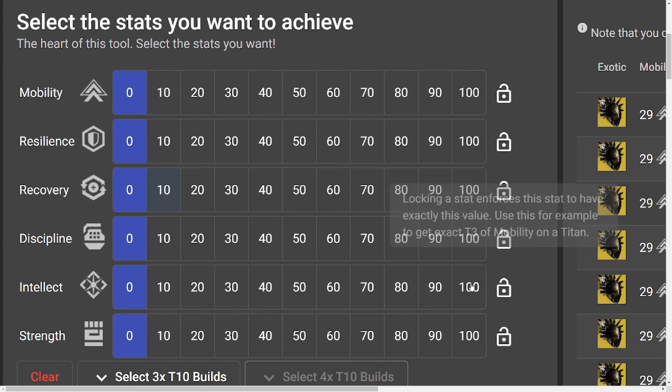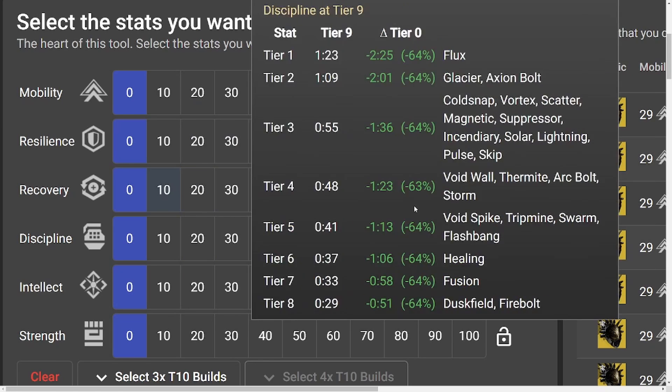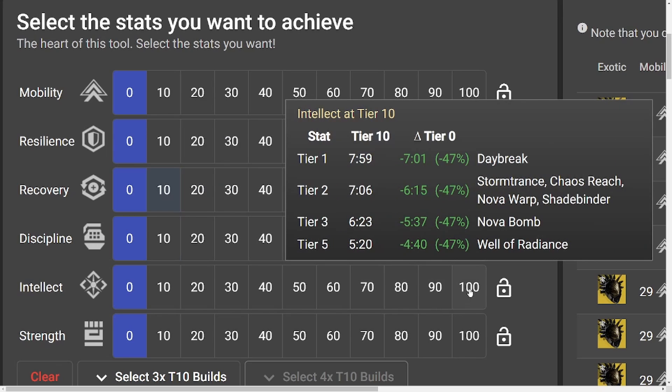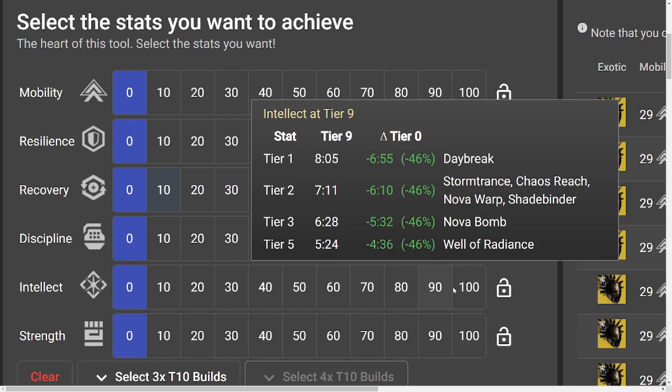There are a couple stats that defy this logic. The first one is intellect — you never want to invest past tier 7 of intellect. Even if you're doing a super-based build, don't go 100. You always want to stop at tier 7 because the diminishing returns mechanic actually continues on intellect; it doesn't reverse itself at tier 8 like all the other stats do. For intellect, it actually continues through to 100. So tier 7 is the sweet spot, and any points invested after that are wasted.